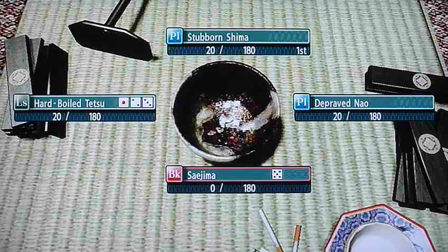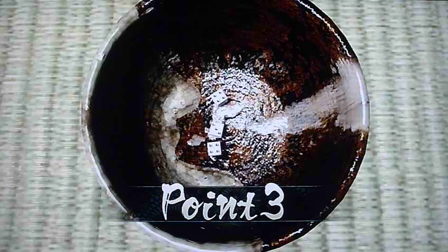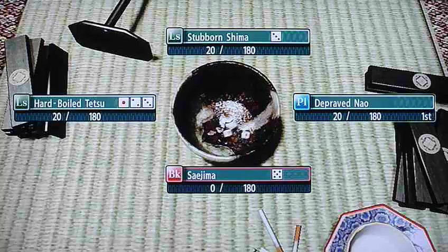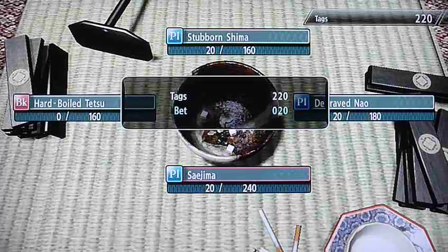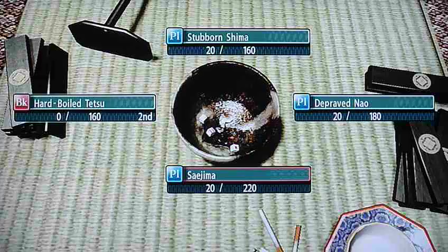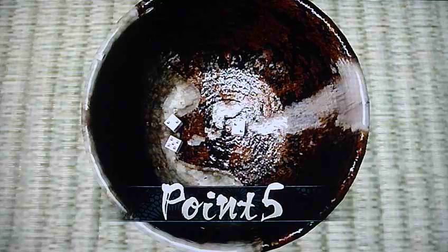Looks like that dude is unlucky today. I just need to sit down. Point three — no, that's actually a loss apparently. Point five — Seijima. I want to get some extra tags, so I'm actually going to bet twenty tags. Let's begin. Our boy Tetsu is the banker now. How many rolls has this been? Roll down — nice. Next is Shima's turn.